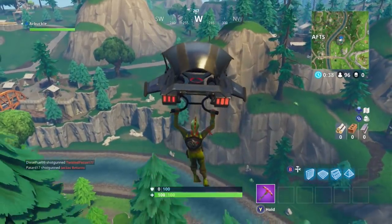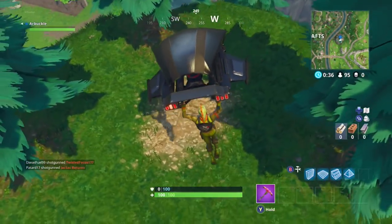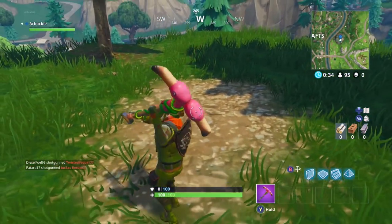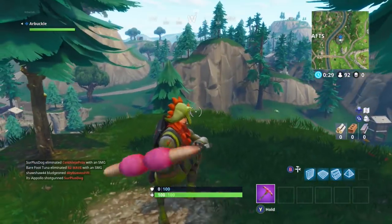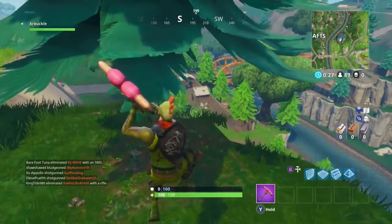If you fly down on the small hill just southwest of Salty Springs and just west of the house on the hill, you'll see the small hill with three trees and the patch of dirt in the middle — that is where this week's treasure is.